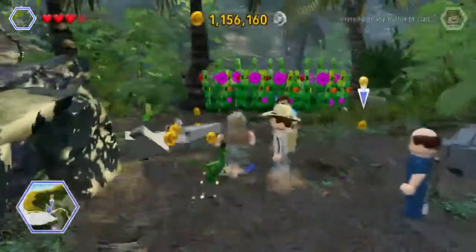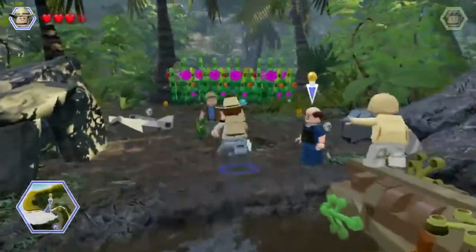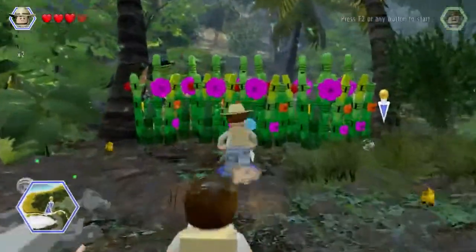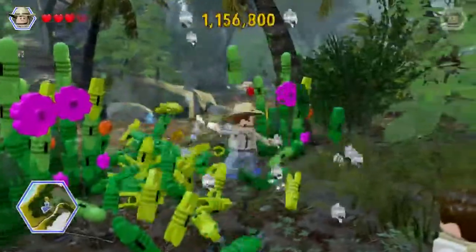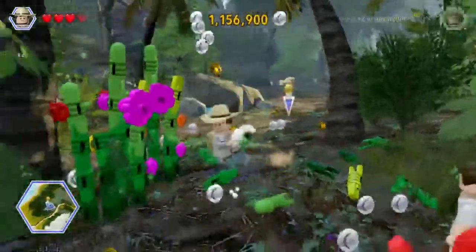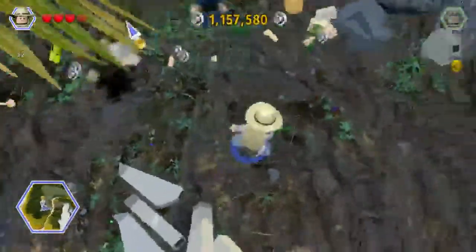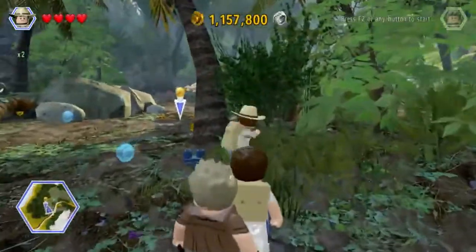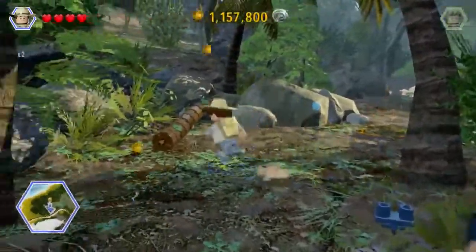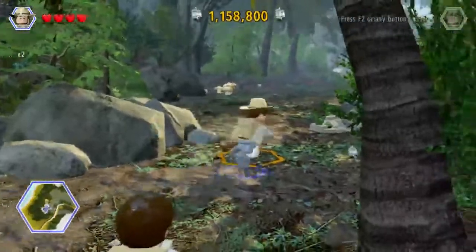We need to switch over to that dude. Oh wow, we got four guys now, and we have the lady too. These little things are just kicking our butts — slice all this bamboo here. These things are not adorable, they are dangerous. And of course we're not killing those little dinosaurs, we're just making them pass out.